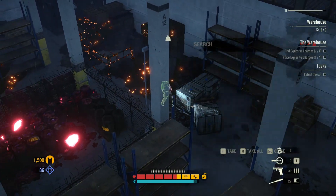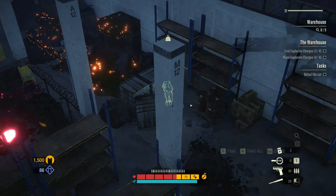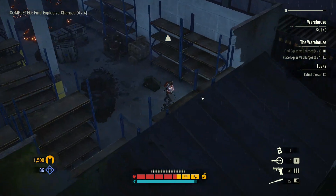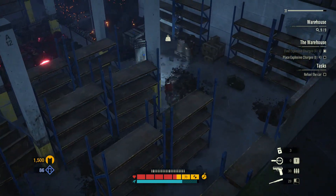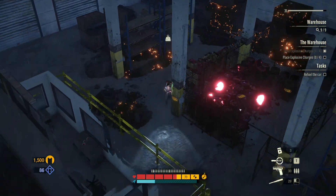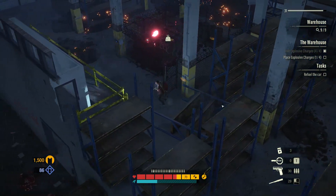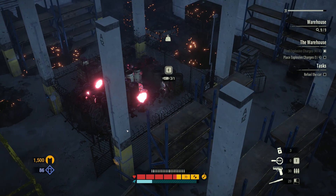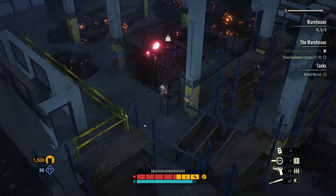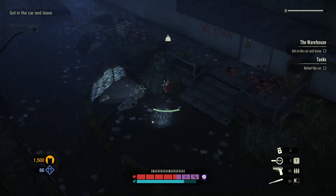Of course we have a lot of water over here, just in case you're thirsty. This is another crit with explosive — 9 out of 9. This place should have a lot more loot, especially antizin, because it seems like a huge waste of time. Let's put the last one on the wall. 'Get in the car and leave' — that's the best objective ever.